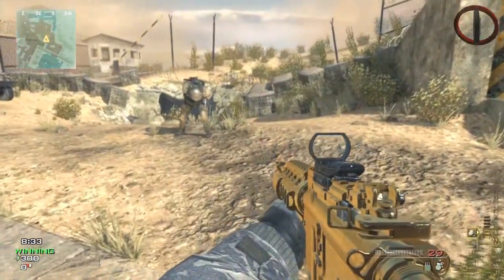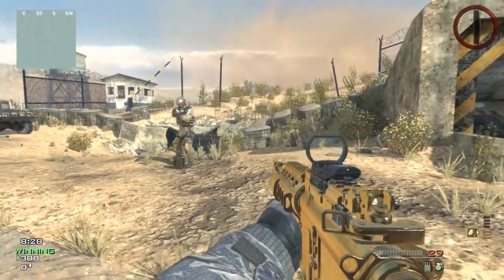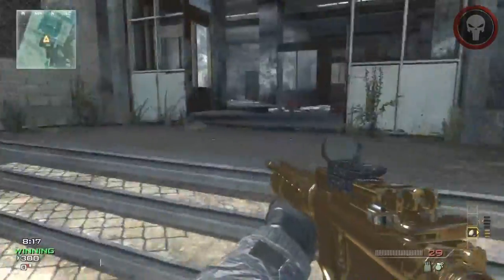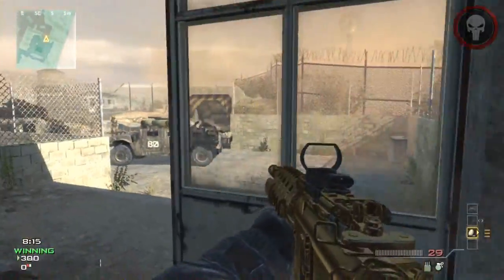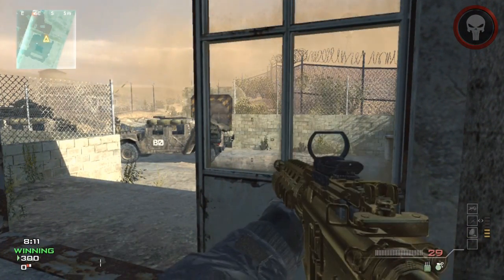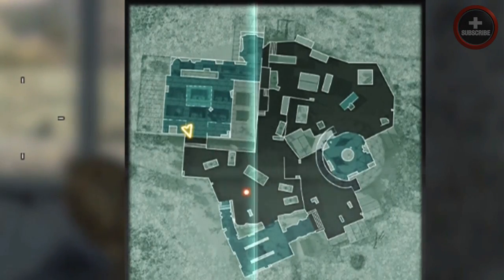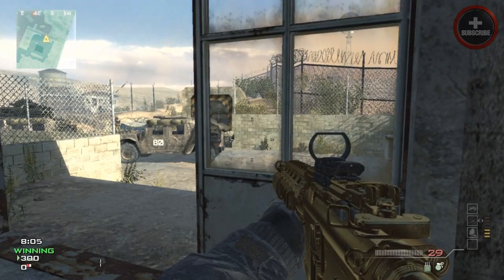I was also curious to see if it would counter things like the enemy UAV or even advanced UAV — so if myself or my team was inside of the radius, would it keep us off of it? Unfortunately, it did not actually work. If it did, it'd be super useful, but it would also increase camping in the game, so I'm actually kind of happy it didn't work. That is confirmed: the Scrambler will not work to counter the enemy UAV.